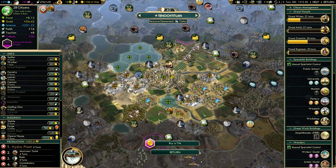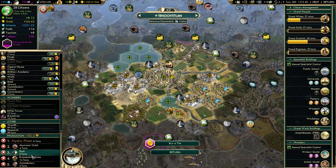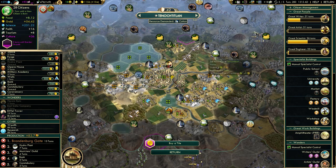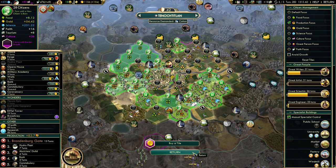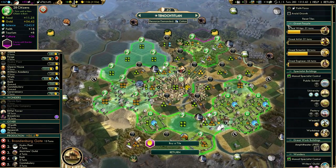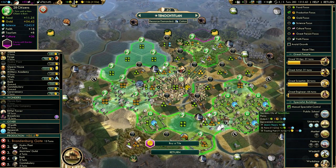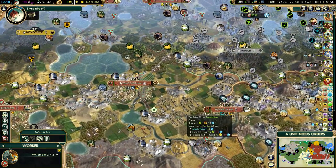I actually decided I'm going to hard build the Brandenburg Gate. It will only take 13 turns in our capital, probably a little bit faster than that because we're about to get an extra citizen. It's already set to production, other than the academies that are locked. I had to remove one scientist specialist in order to get that Great Engineer in 22 turns.